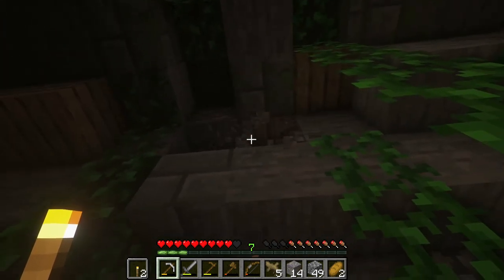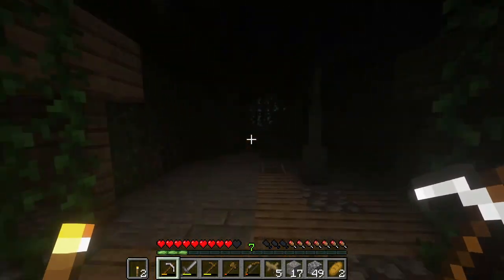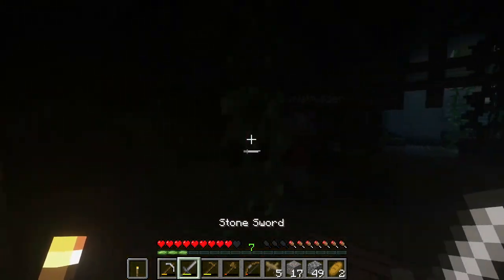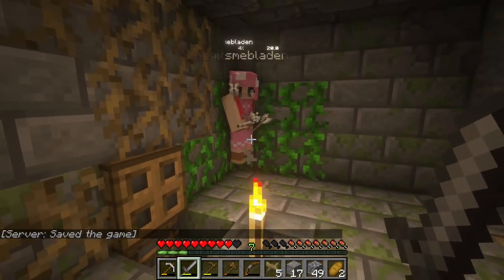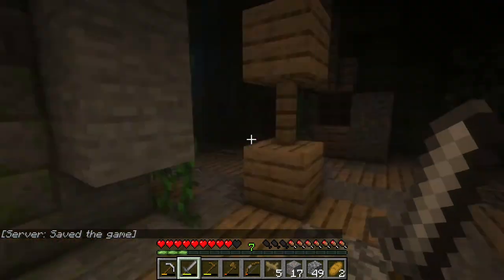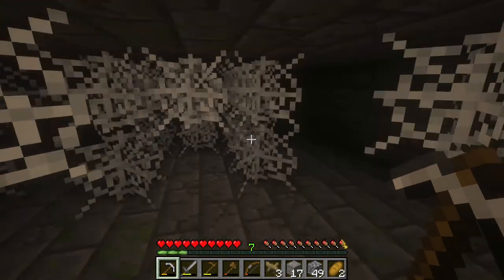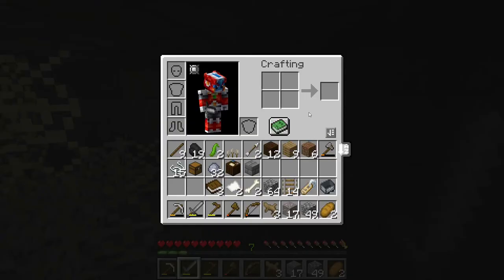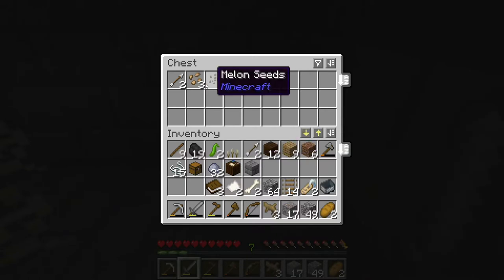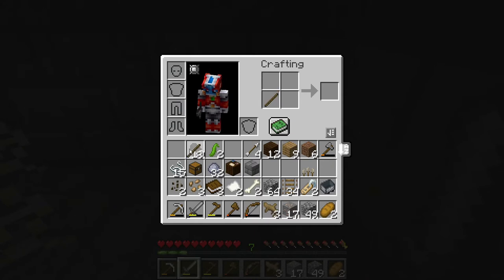She charges into combat at low health — come back! Oh my god, why did you chance that on half a heart?! Eat some food. There's a trapdoor right here — anything cool down there? Yeah, it's another spooky room with a chest. She opens it: name tag, beetroot and melon seeds, some arrows, and 20 more rail. She makes more torches on the fly.